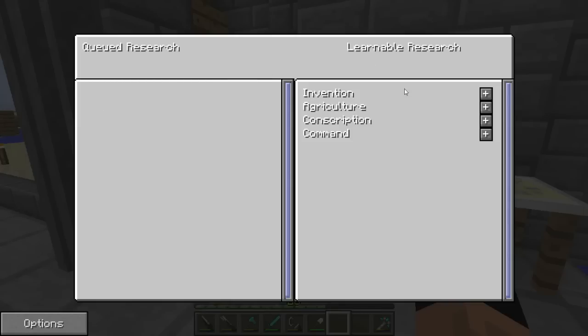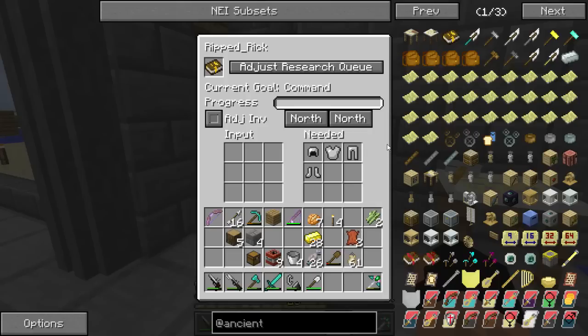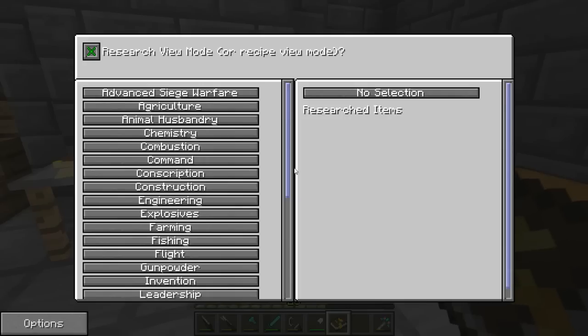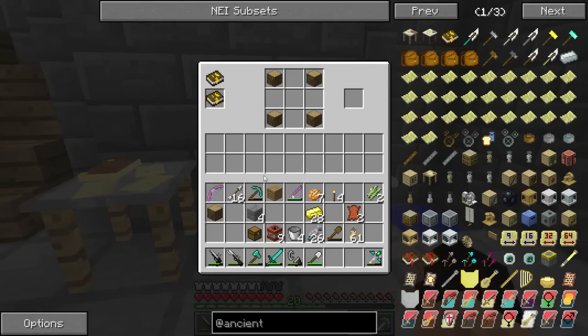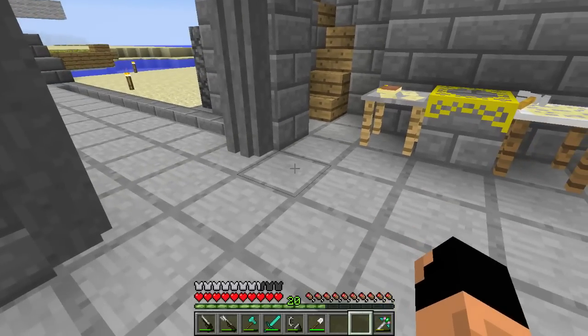Leadership is no longer on the queued side and the learnable research has gone up. We have Conscription and Command now - Command is the one we are going to want, which will require a bit more iron. Let's queue that up. Before we do that, let's take our book out and put it in the research station - this is where we make our town hall. You have to move the book over because it needs to register that you have actually researched it. Let's go ahead and make our town hall.